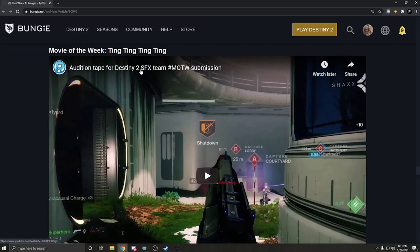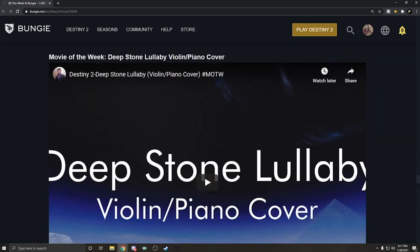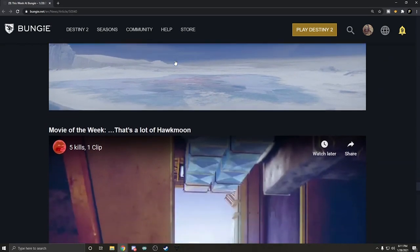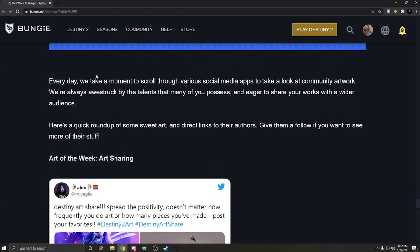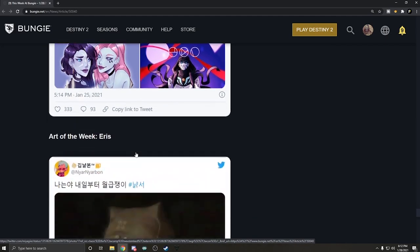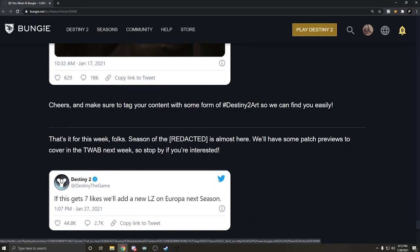Movie of the Week: an audition tape for Destiny 2 SFX — someone cawing while using the Hawkmoon. Movie of the Week: Deep Stone Lullaby, Violin Piano Cover. And five kills, one clip. If you'd like to submit your creation to be featured in a future TWAB, create a post on the community creation portal of Bungie.net. Artist of the Week: some great Destiny art — very pink and purple. And Art of the Week: Aeris. Cheers, and make sure to tag your content with hashtag Destiny 2 Art so we can find you easily.